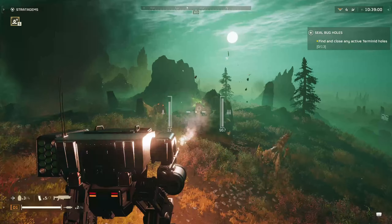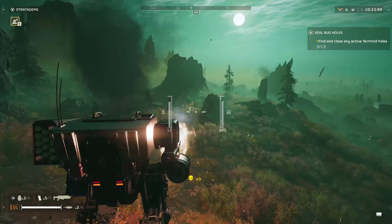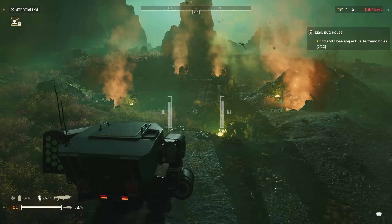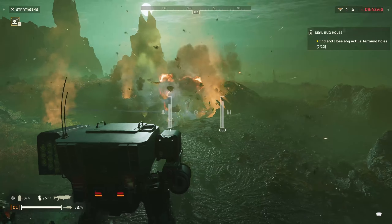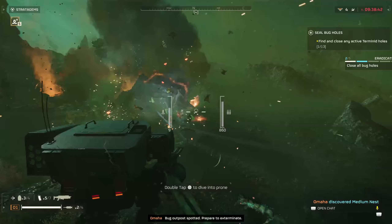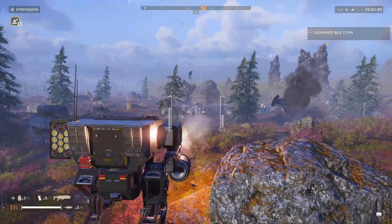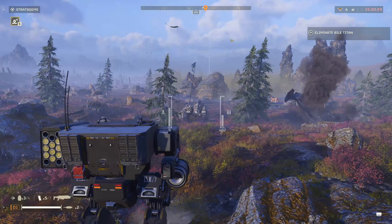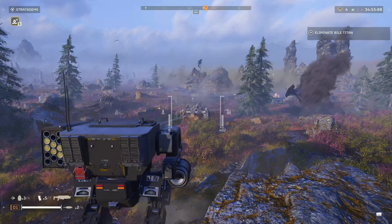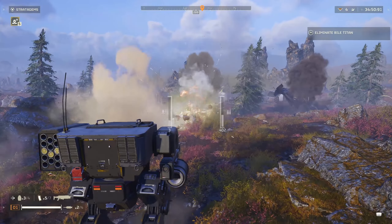In the first example, one rocket takes off the leg armor and then I proceed to minigun it down — the second rocket wasn't even necessary. Here's another example where the first rocket removes the leg armor, I shoot a little with the Gatling gun, and then the second rocket just downs him instantly. In a third example, aiming for the head causes the bullets to ricochet, and it takes about six rockets due to going for the heavily armored area — though the rockets do stagger him each time, interrupting his charge, which is still pretty decent.